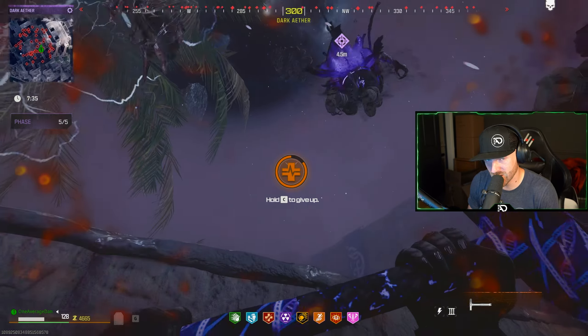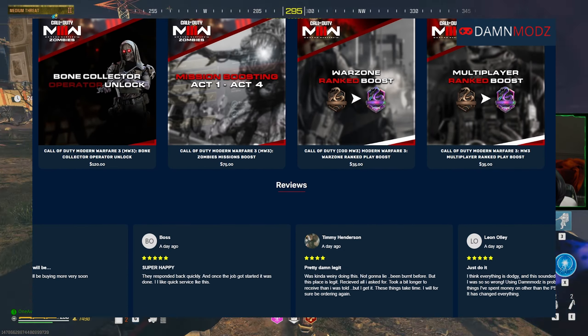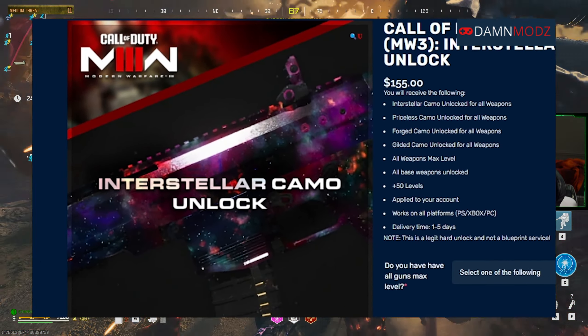Furthermore, there's a sweet trick where even if you die in the Unstable Rift, you won't lose your original Tombstone. Check it out.